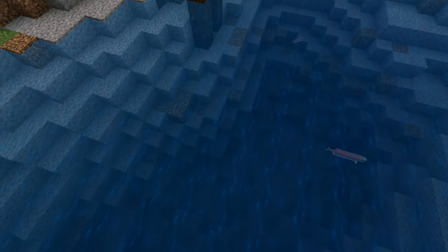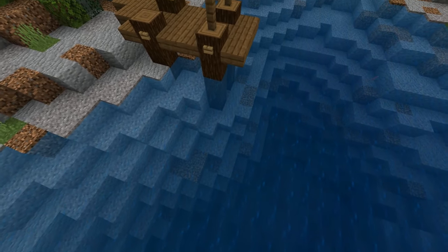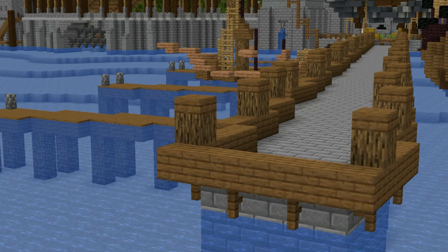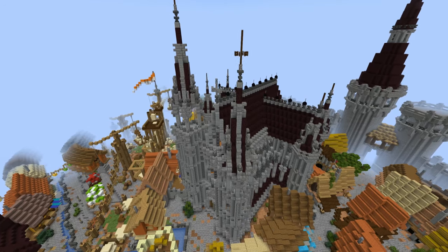Have a little lake near your build — back in the days, flourishing cities were always mostly built near rivers or lakes. If you've already got a lake, make a little dock, or make a super massive one. Seriously, these guys are insane builders.